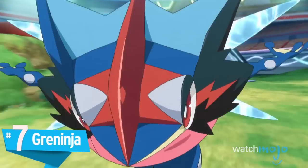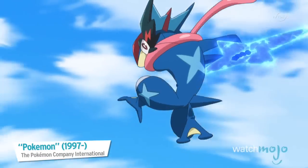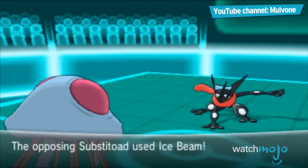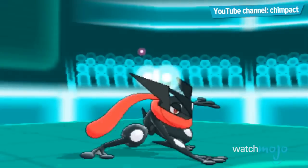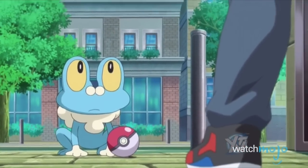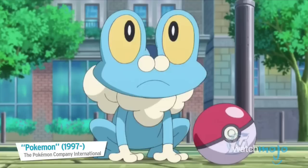Number 7: Greninja. When it comes to shiny Pokémon, the rule of thumb is that if you make it edgier, you make it cooler. Greninja is one of the lucky few to get this treatment, as it drops the blue look for a much stealthier black. Given the whole ninja theme, this shiny version looks more fitting for the fastest water Pokémon in the game. But since its base form, Froakie, is a starter Pokémon, getting a shiny version requires endless attempts of restarting the game.